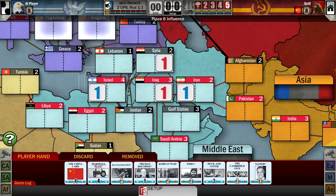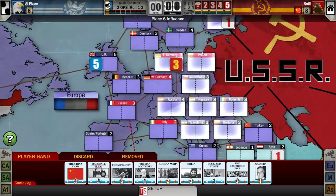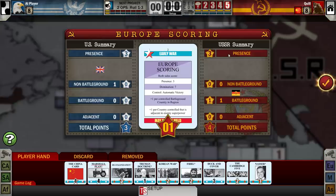In the Middle East, you can see there are a few countries where myself — Syria and Iraq — and the Americans — Israel and Iran — have some influence, but we don't have as much influence as the stability of the nation, so none of us are considered to control any one of those nations. When it comes to scoring a region, if you have control of at least one nation in the region, you count as having a presence. Domination is a nice level up — it means you have more battlegrounds and more countries than your opponent does.